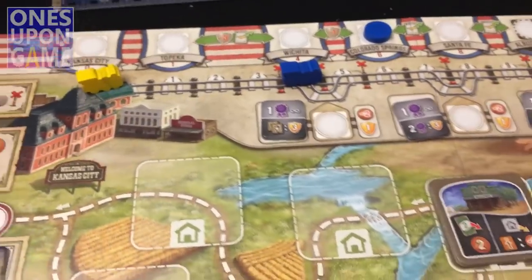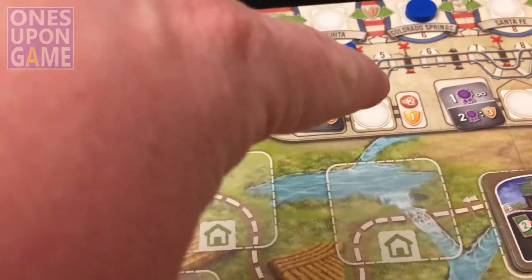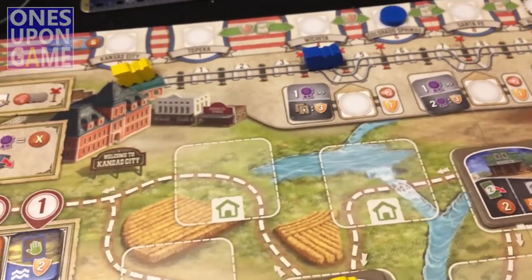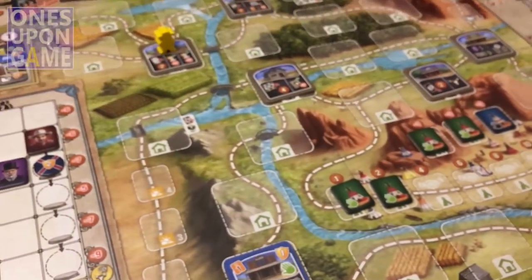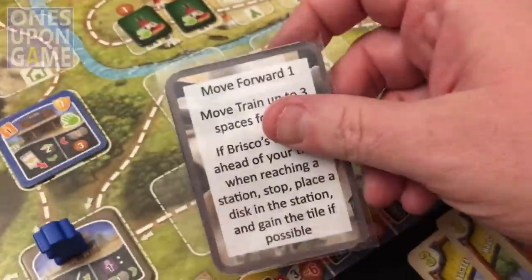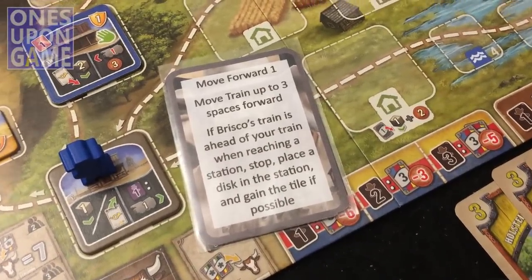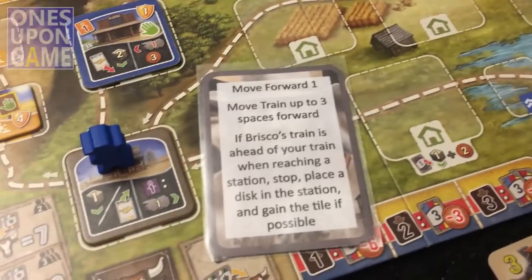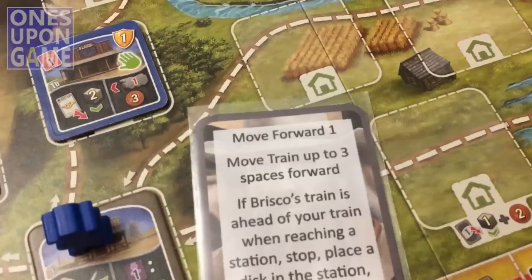There's a risk here: if Briscoe gets to move his train, he starts at three spaces but would skip past me. At some point he could move four and jump me. My turn didn't use any cards. Briscoe's card: 'move forward one' — and look at that, three train spaces! This will show what happens when he reaches Kansas City.